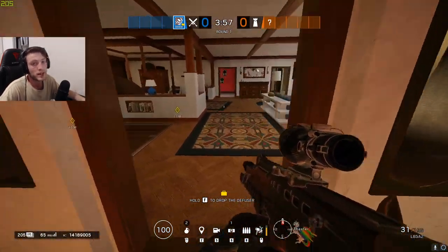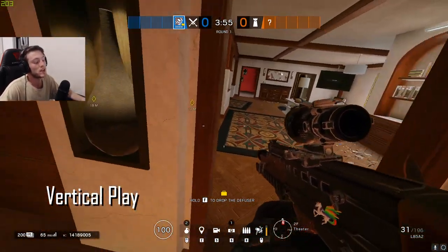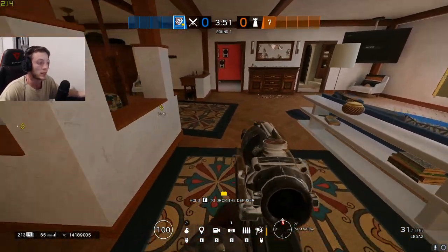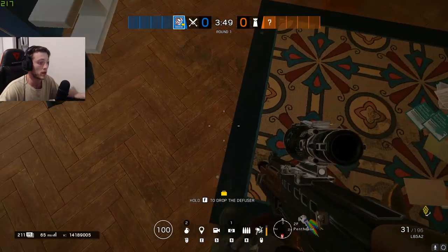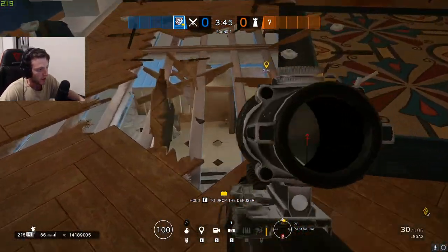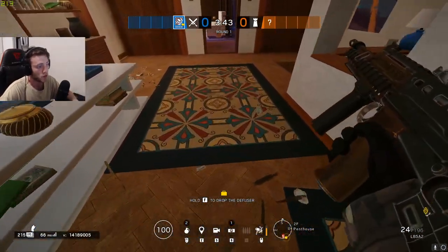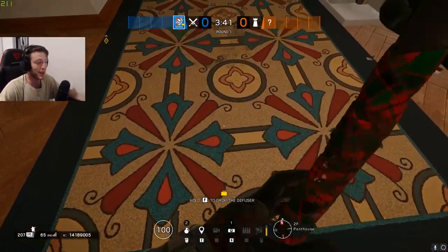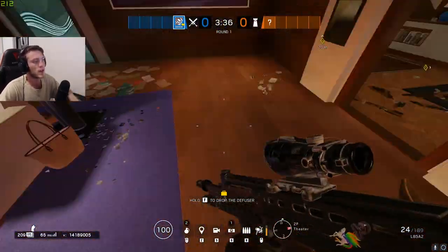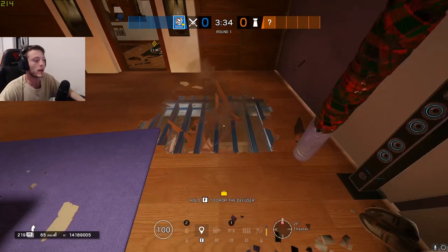The first thing I want to touch on today is a common vertical mistake. This applies to anyone playing Sledge, Zofia, or Buck — anyone that's actually going to be opening up the floor. It's basically when you hit the floor and then continue to shoot into the floor that you've just smashed or bucked out like that.